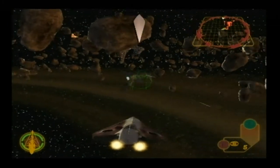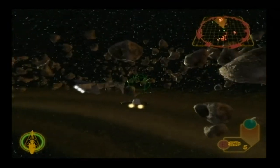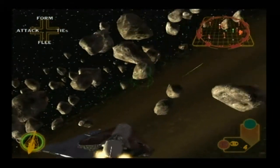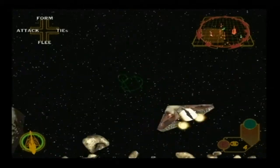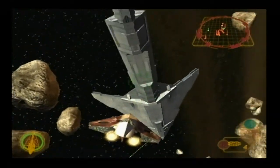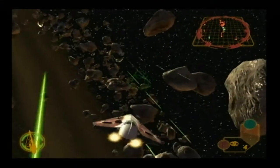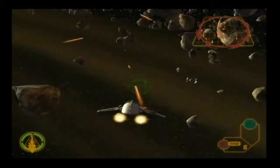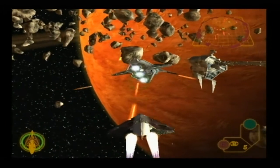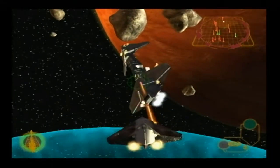Keep those bombers off us! What are your orders, Wedge? Take out those TIEs! Roger that. That escort carrier's shields are down.